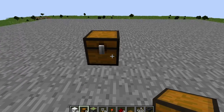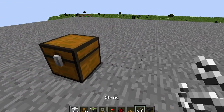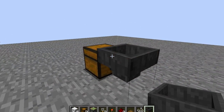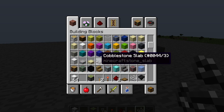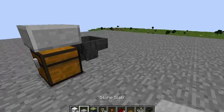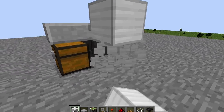I usually just put down one chest with storage underneath it, however you guys want to do that. Behind the chest you place a block. I did forget one other thing you need — a slab of some sort to go on top of the chest. From there we are going to go up.